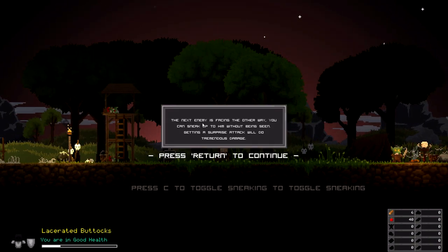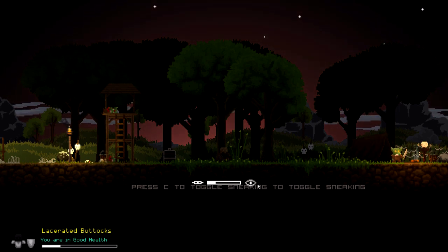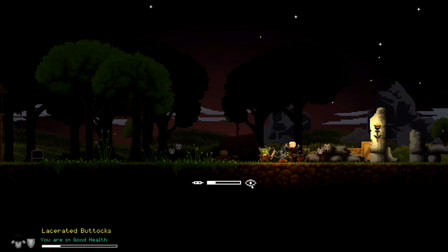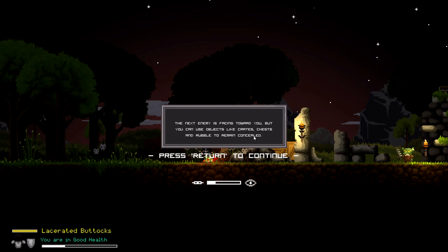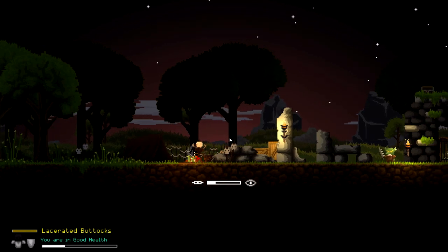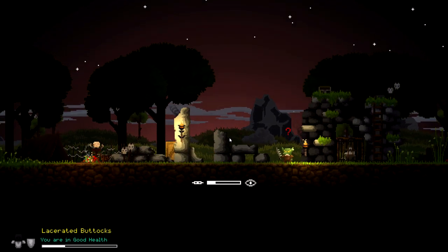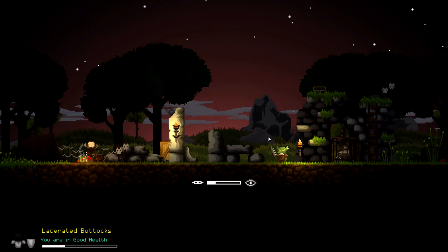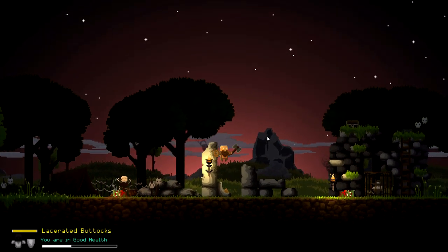The next enemy is facing the other way - you can sneak up without being noticed. Getting a surprise attack will do tremendous damage. You hit C, just like in Skyrim baby - little eyeball appears. Look at me disappearing! When I saw the sneaking in this game I was like - okay, that's cool. You can use objects like crates, chests, and rubble to remain concealed. You won't be spotted immediately - you have a short window of time before you're revealed.